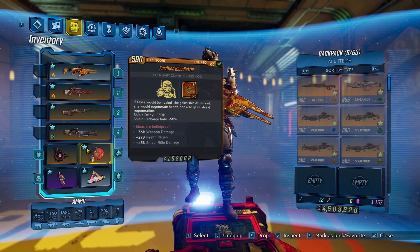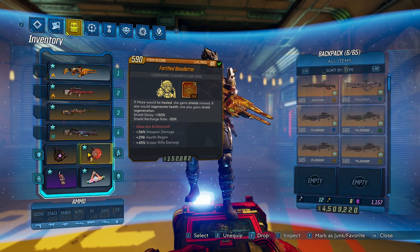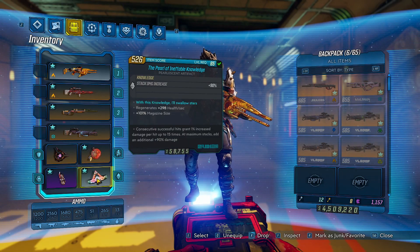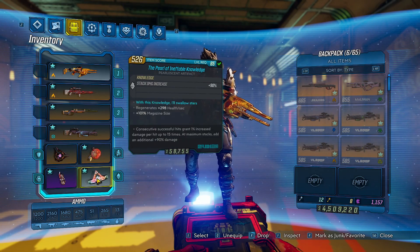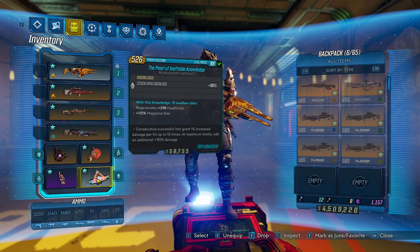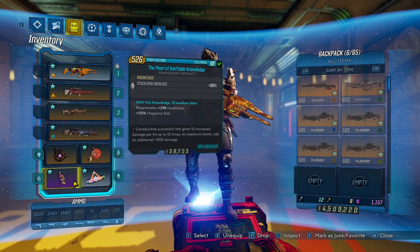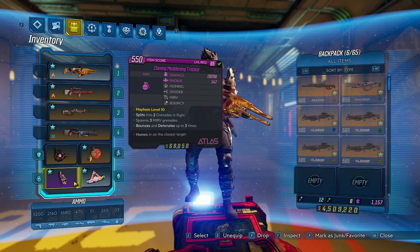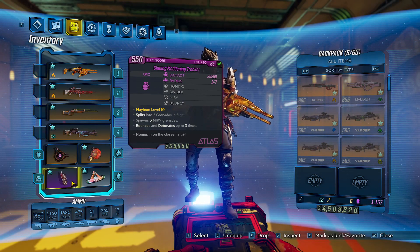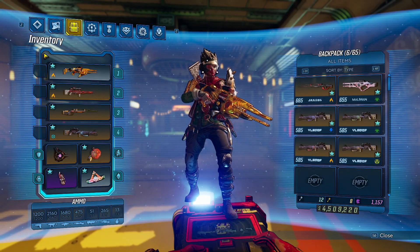We have the Blood Letter with 5 in Phalanx Doctrine. Since we're not using U-Rad, we don't need Thin Red Line or Desperate Measures. It rolls weapon damage, health regen, and sniper rifle damage. We have a Pearl of Ineffable Knowledge - I recommend this because it's a really good artifact that gives more damage, and I have it with health regen and mag size. Our grenade, since we're on Moze, is the Cloning Maddening Tracker - the greatest at proccing Vampyr.